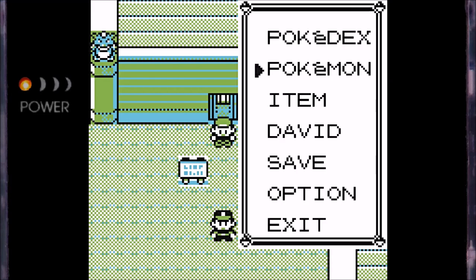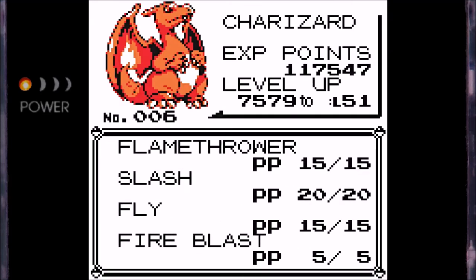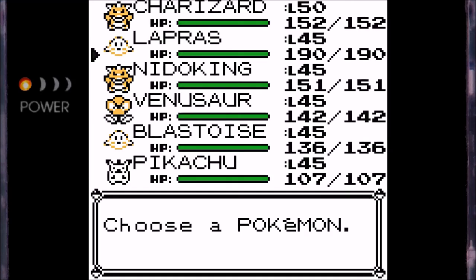I have done quite a bit of retooling to our Pokemon team movesets. If we check Charizard right here, I've replaced Leer with Fire Blast. Fire Blast is very powerful, slightly inaccurate, and doesn't have very many PP, so I'm probably only going to use this in a pinch — but that's honestly better than Leer, which I pretty much wasn't going to use at all.